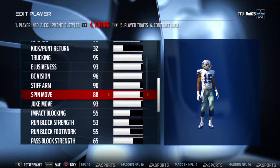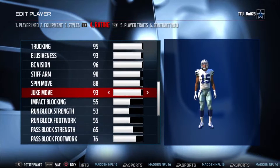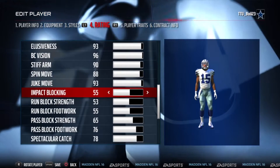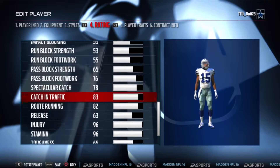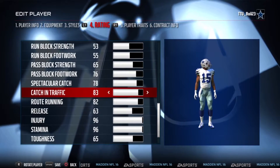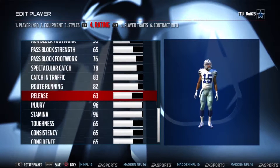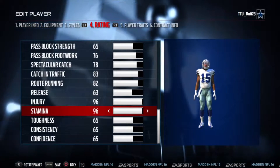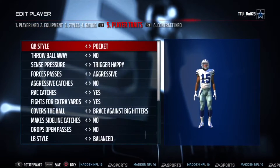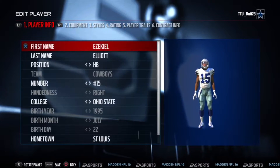90% stiff arm, 88% spin, and 93% juke move. The juke move's nasty, so is his trucking. His catching in traffic is 83% and his route running is 82% — that's not bad. Injuries 96% and stamina is 96%, so he'll be out there most of the time as long as you don't run him over and over again, even though that's what we're going to do.